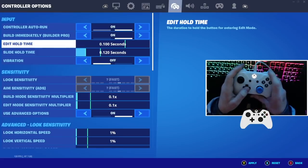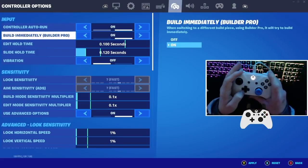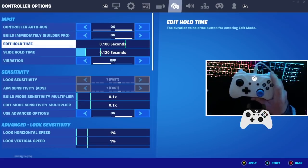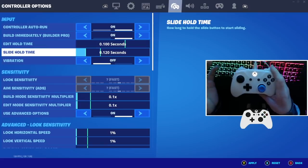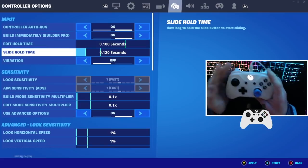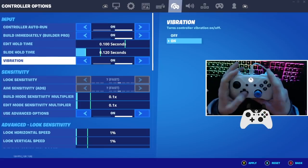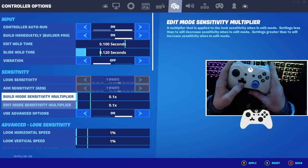For the actual controller settings, have controller auto turned on. Build mode — set this to Build Pro and turn that on as well. Edit hold time — have this at the lowest possible, which is 0.1. Slide hold time we already talked about — this is 0.12. Vibrations — go ahead and have this turned off, because this is actually going to distract your fingers when shooting and you do not want to mess up your aim.